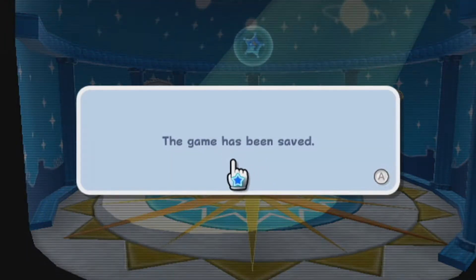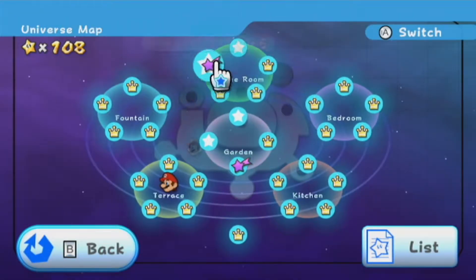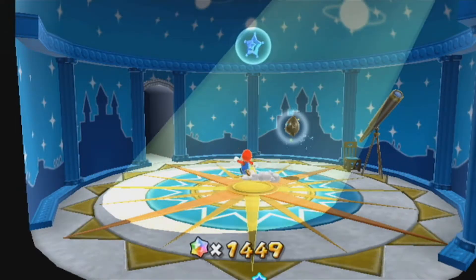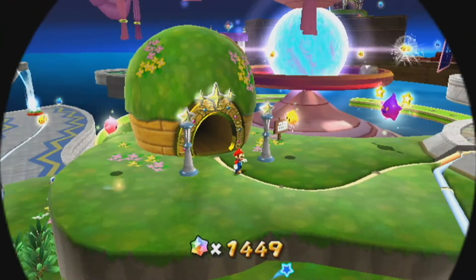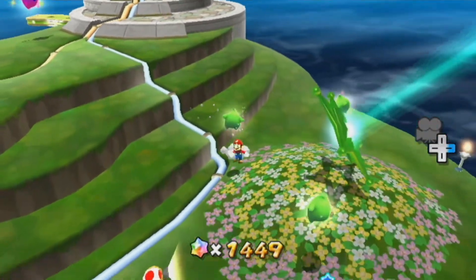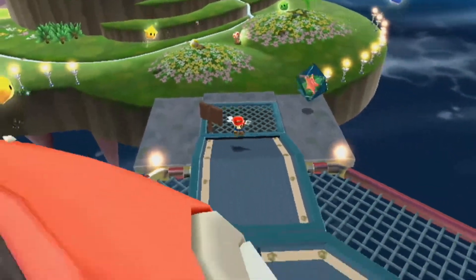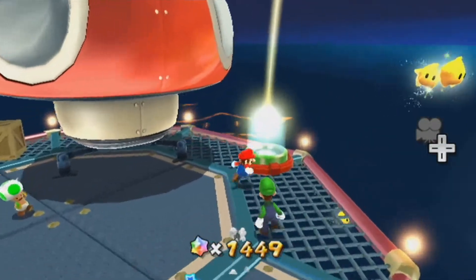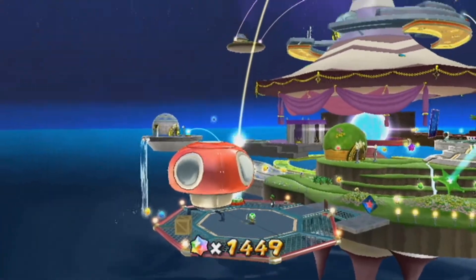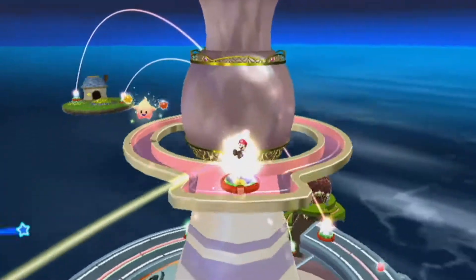Also, you don't have to save your game — I'm not sure why I did that. So now we have Melty, Molten, and Sea Slide. Okay, let's do Sea Slide. I believe that one is going to take a while, because that's one where the coins are all over the place. God, I wish I could deal with the camera right here, because the quickest way back up there is doing this, but everything's in the way.